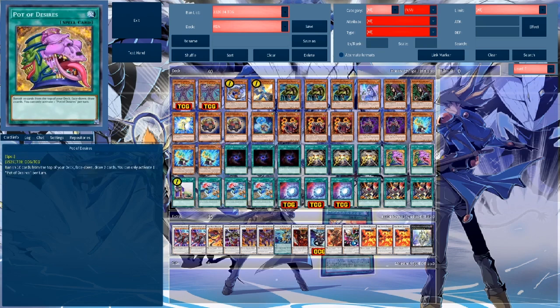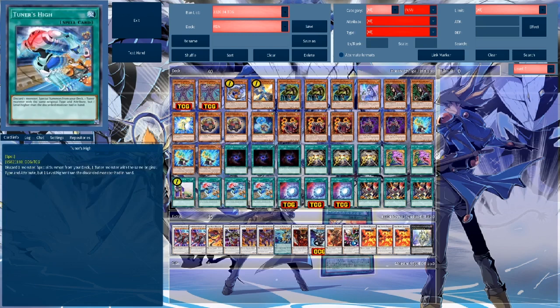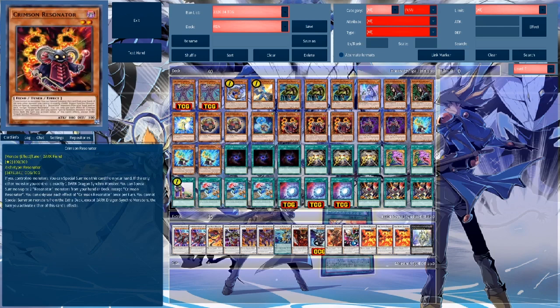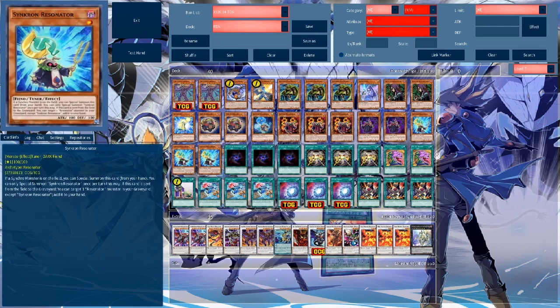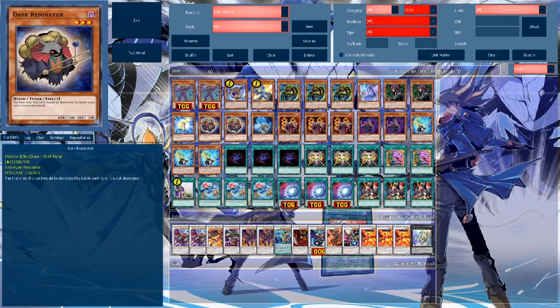We also run 2 Desires to maximize the chance of drawing Crimson Resonator, plus Triple Allure of Darkness. We also run one spicy new tech card — Tuner's High. Basically you can discard one monster to special summon from your deck one Tuner monster with the same original type and attribute, one level higher than the discarded monster. This means you can discard Synchron Resonator to summon Crimson Resonator from the deck. During testing this has come up multiple times in hands that would otherwise be a brick. In extended combos you can also discard Crimson Resonator to summon Dark Resonator from your deck.